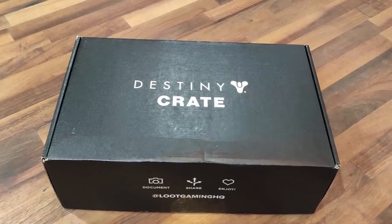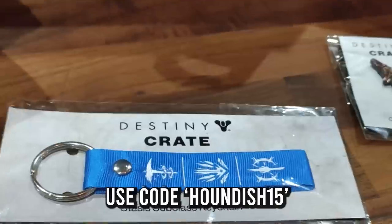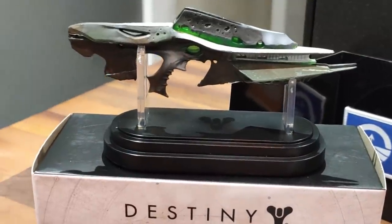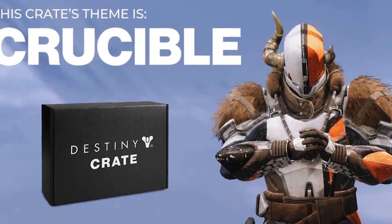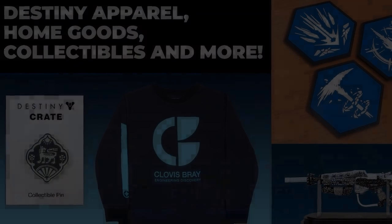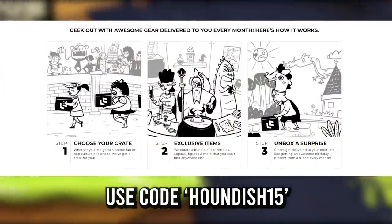Also feel free to check out my deal with Loot Crate where you can get 15% off orders using code HOUNDISH15 in the store. Loot Crate has got a bunch of awesome crates themed around Destiny as well as other themes, and they release new ones every three months. The link is down below — but otherwise, thanks for tuning in and I hope you have an awesome day.